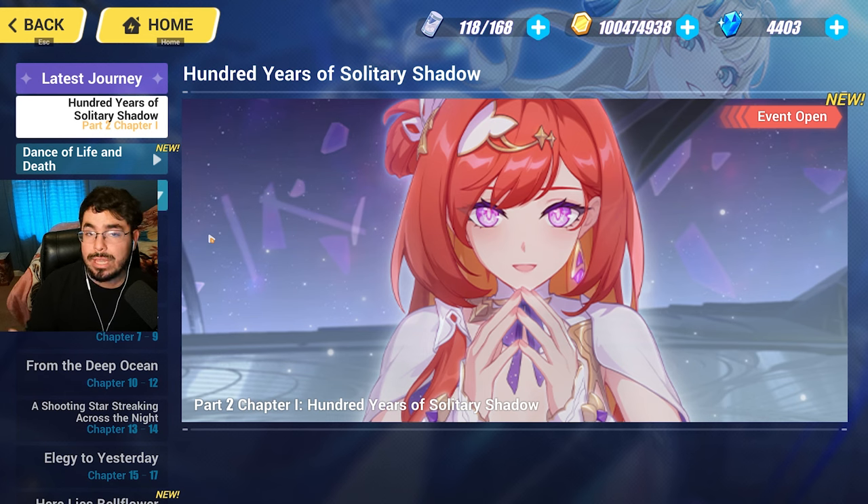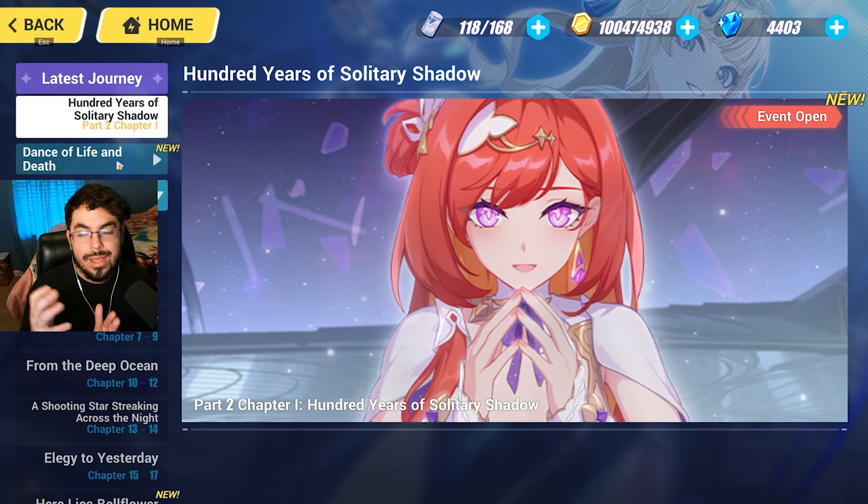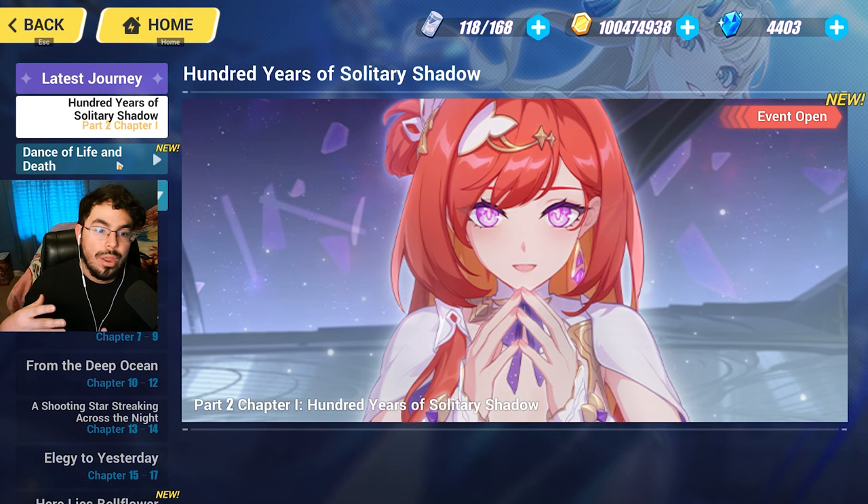As time goes on, Part 2 will reference and look back at Part 1. But right now in the starter and introductory version, they do an amazing job providing a high-quality story that doesn't heavily piggyback off Part 1. If you want to sympathize with characters you're pulling on, you can do Part 2 first and then go back to Part 1, or do it in chronological order: Part 1, then Part 1.5 (Dance of Life and Death), then Part 2.